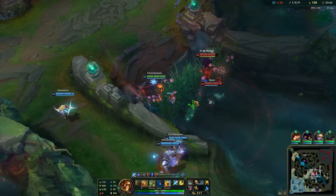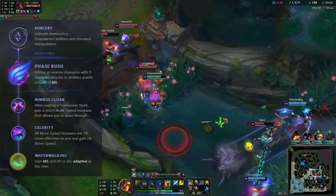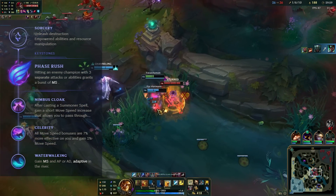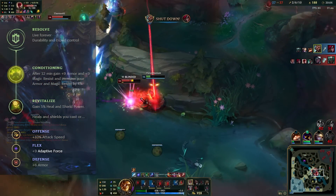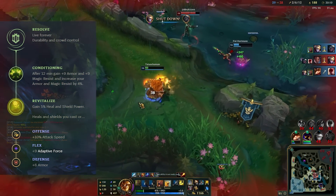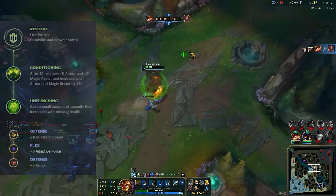Speaking of movement speed, here comes our primary rune page, consisting of Phase Rush, Nimbus Cloak, Celerity and Water Walking. Going these runes allows us to put early points in Turtle instead of Bear Stance without being punished for it. For our secondary rune page we take Conditioning to increase the value of our tank items and Revitalize to add to our ever increasing collection of heal and shield boosts. But you can also trade in Revitalize for Unflinching for some baseline tenacity.